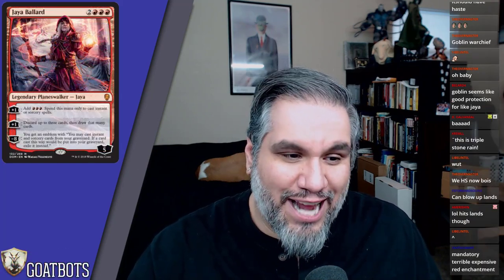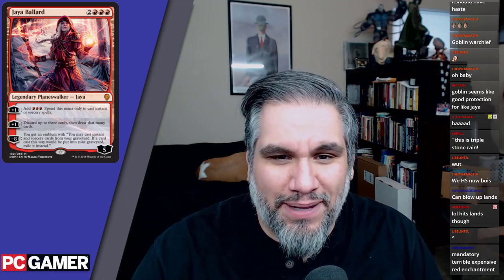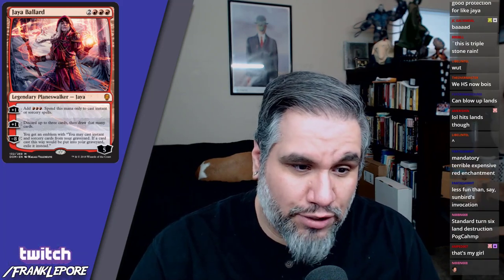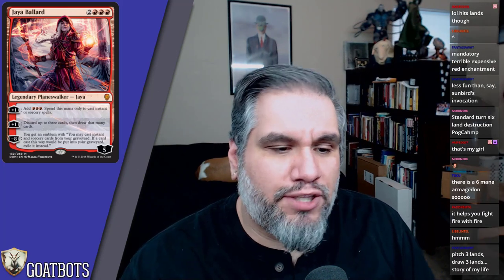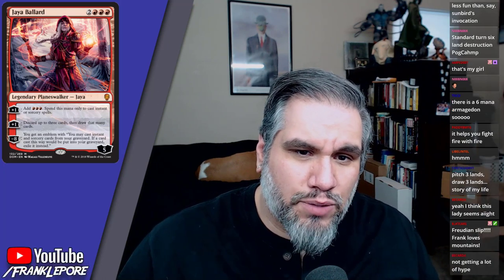Jaya Ballard — two red red red, five loyalty planeswalker. Plus one: add three red mana, spend this mana only on instants or sorceries — fine so long as you have a removal spell. Other plus one: discard up to three cards, then draw that many cards — that's gas, you can pitch three lands and draw three. Minus eight: get an emblem where you may cast instants and sorceries from your graveyard, exiling them instead of putting them in the graveyard. The problem is you need instants and sorceries in the graveyard, and it takes four turns to ultimate. It's one of the weaker ultimates we've seen.